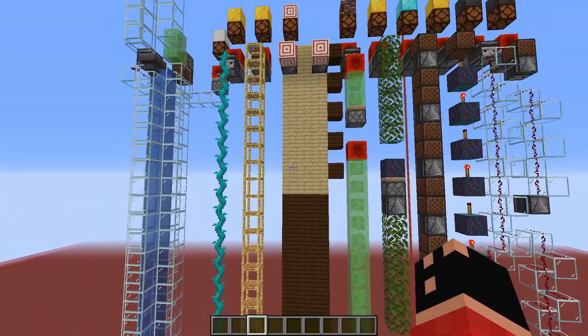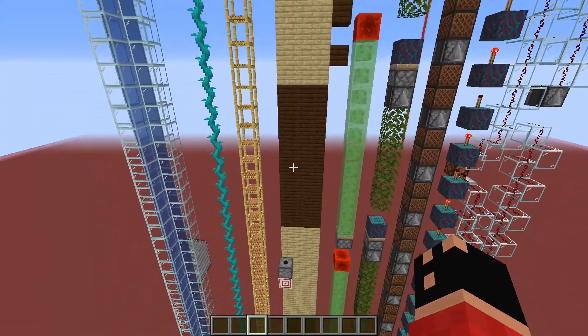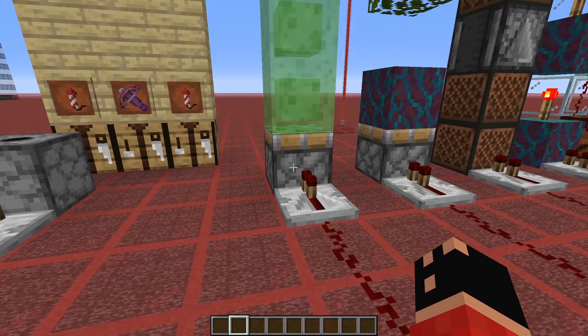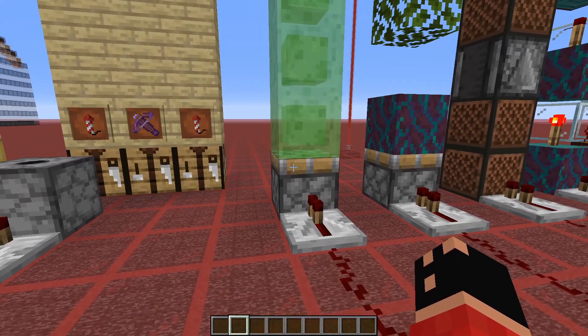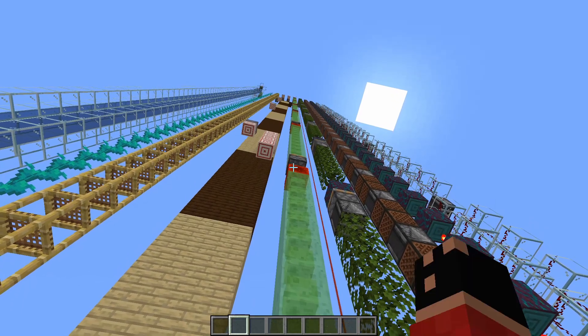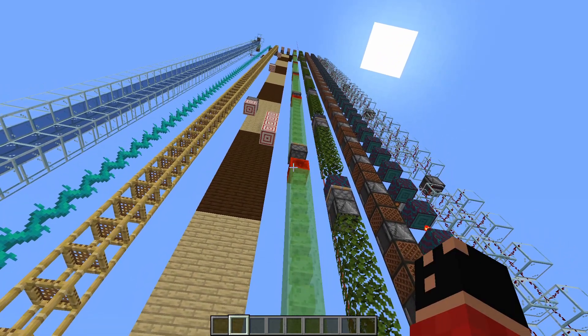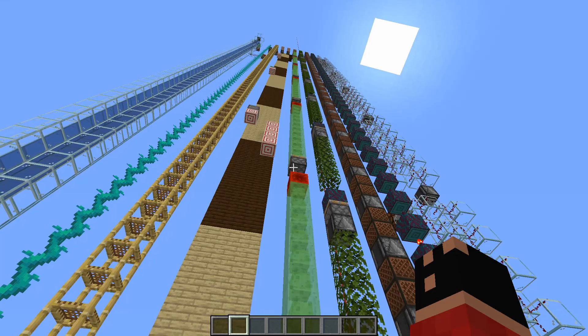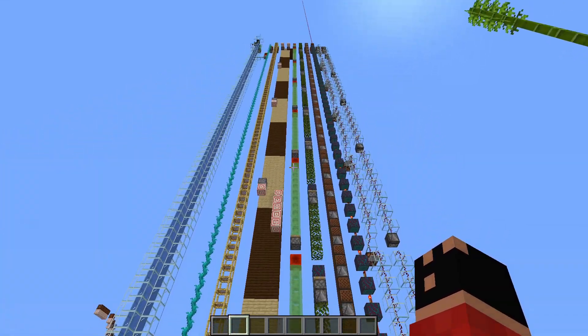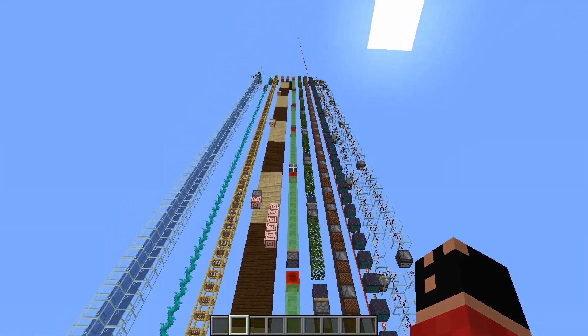You can have 20 blocks in between these stations; more will be really unreliable. For the next contraption, we have a sticky piston with 11 slime blocks on top, one redstone block, and one free space, then repeating the same pattern for as long as you need. This will also send a redstone signal rather fast.